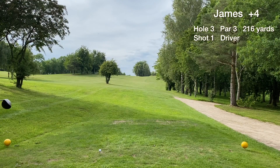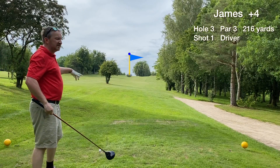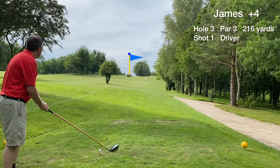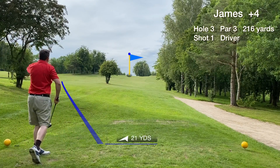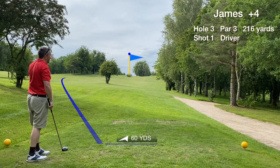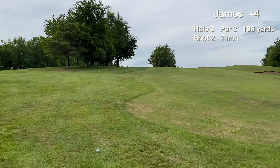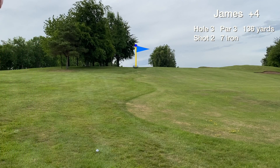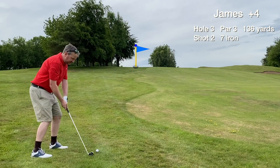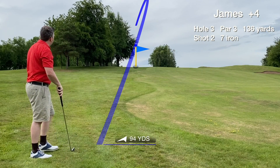Hole three is a long par three up the hill — a really tough hole. It's hard to make out the flag and the green from the tee box. We hit a total mishit with the driver — just wanted to drive it up there, get it close to the green, left or right, but got the mishit. It's 136, front edge is 123, up the hill — just going to hit the seven iron from this left rough and try to get it there. We had some good fortune to still be in play from that bad tee shot.